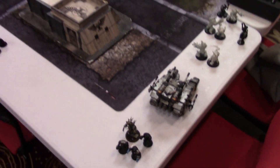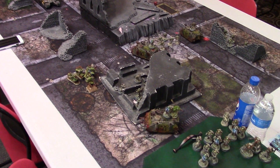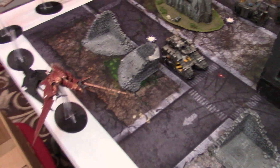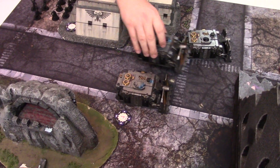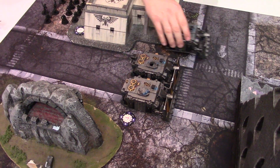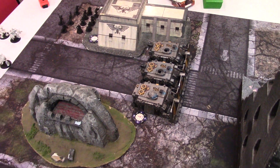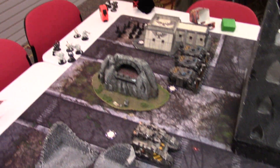Okay guys, so we just deployed. Death Guard on this side deployed second. For the Iron Warriors we have the Vindicator line here — the formations with an apocalyptic pie plate covering this side of the board. There's a nice big building in the middle so Brad's got a good lane over here.